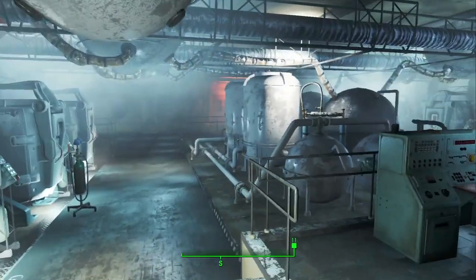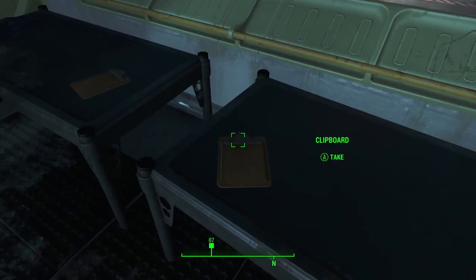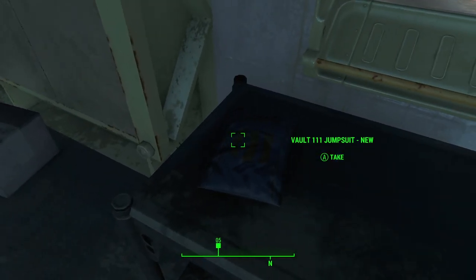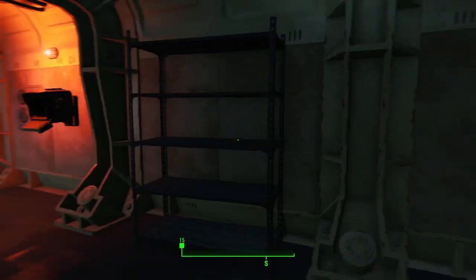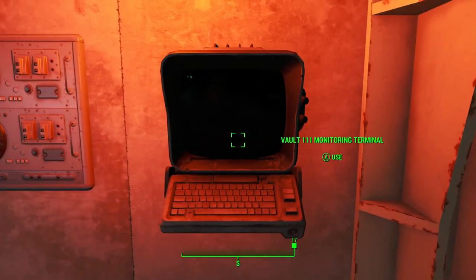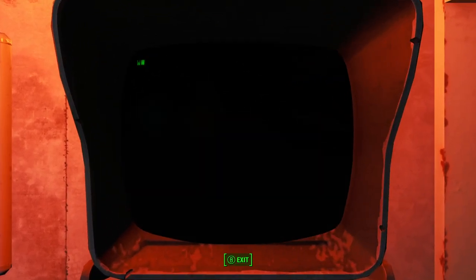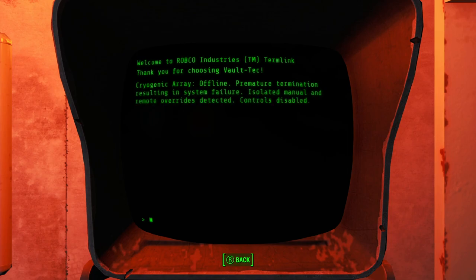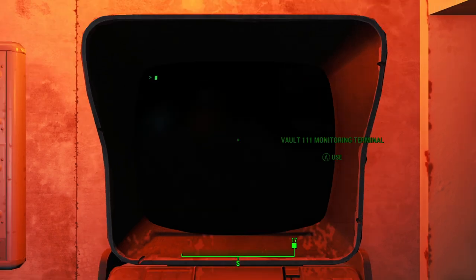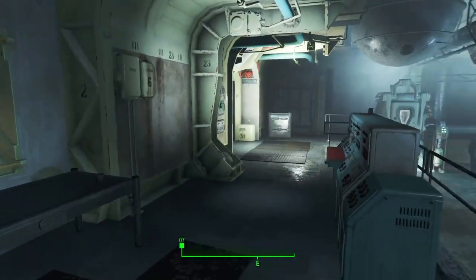Do a little bit of exploring while we're at it, see if we can't find weapons or anything of use. There's this clipboard. It looks like there's a bunch of stuff you can actually carry and take with you, just like you could in Skyrim — which was something I won't be dumb and do again. So... that's a terminal. I think you can use that as a save. That doesn't look like it has anything. I'm not going to bore you guys — let's move on.